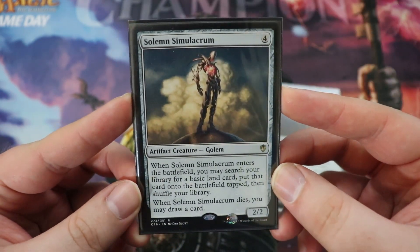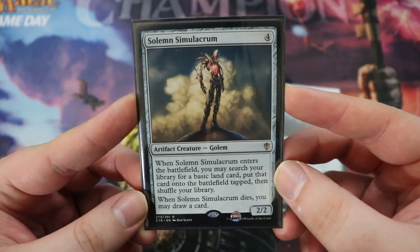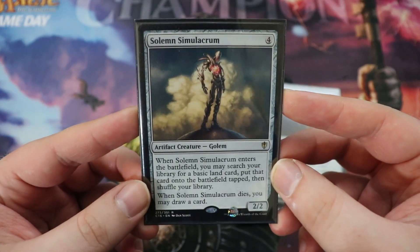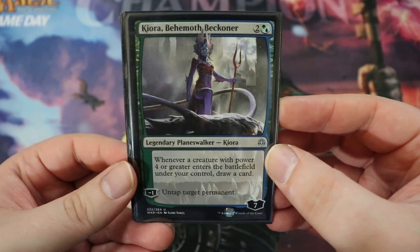And then finally we have Solemn Simulacrum. When it enters the battlefield, you get to search your deck for a basic land that comes into play tapped. When it dies, you draw a card. Another commander classic, and pretty good in Oathbreaker. Before we get to the dragons, I want to cover a couple of miscellaneous cards.